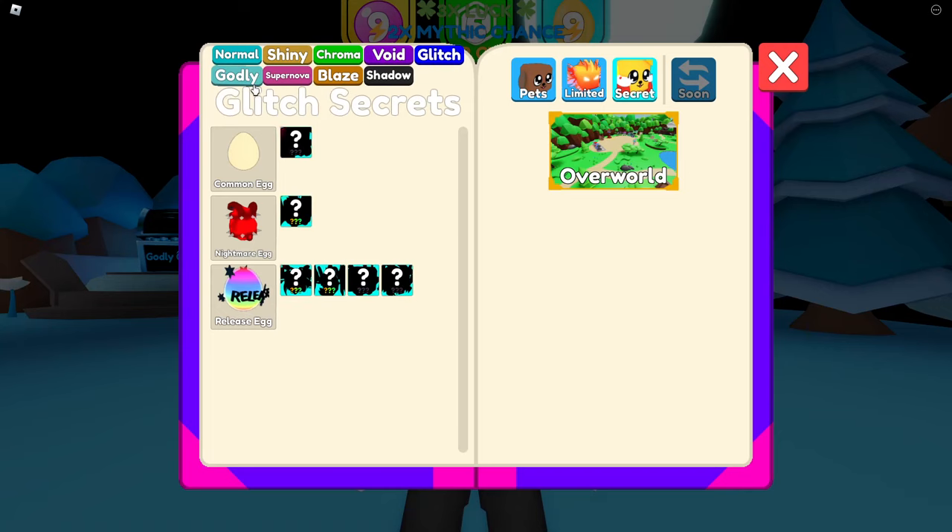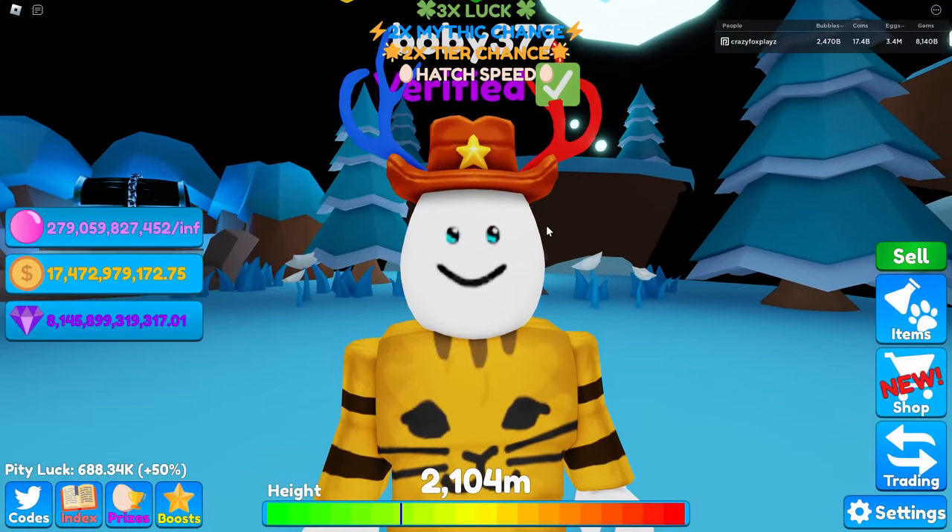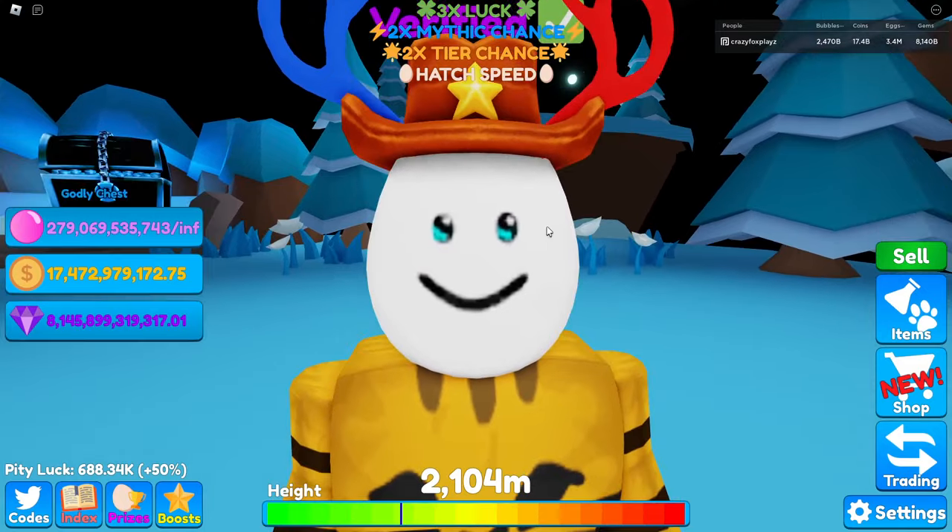However, if we go to glitch and then godly, that is a super rare pet. And it's not like we're hatching an overseer here — we're hatching an Oblivion. An Oblivion already starts at 1 in 170 million, so hatching a godly Oblivion is incredibly rare.